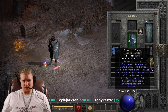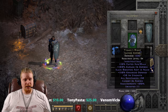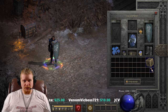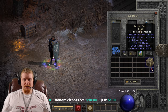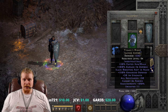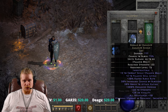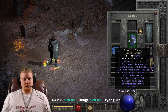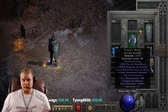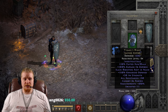We also have Cannot Be Frozen on here, which is a very, very nice mechanic to have and can free up another slot. So let's look at the two mechanics: we've got Slain Monsters Rest in Peace and we've got Cannot Be Frozen. These two effects can free up other pieces of equipment. So you wouldn't have to wear a Nature's Peace or a Lawbringer in your hand, and you also don't have to worry about Cannot Be Frozen — so you wouldn't have to wear a Kira's Guardian, a Ravenfrost, or cham up a helmet. It's freeing up strength for vitality, a Cannot Be Frozen slot, and a Slain Monsters Rest in Peace slot.